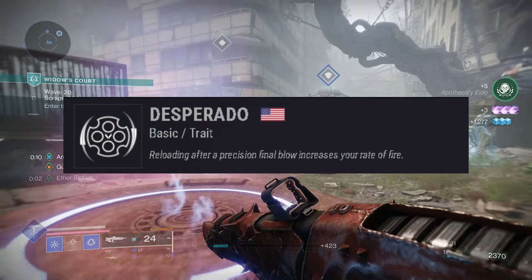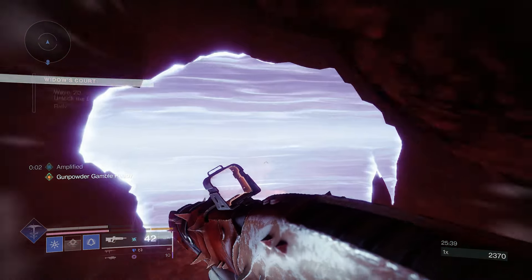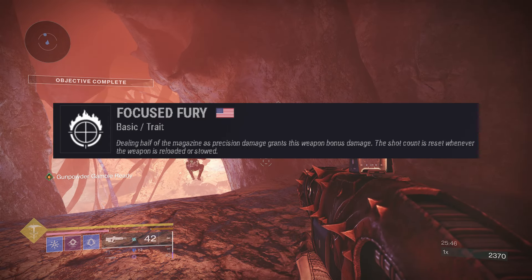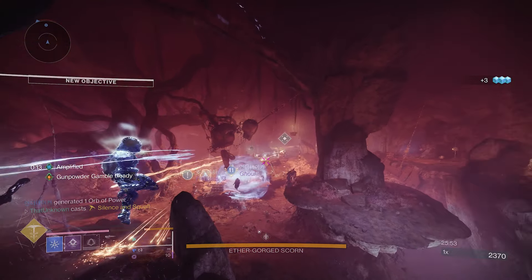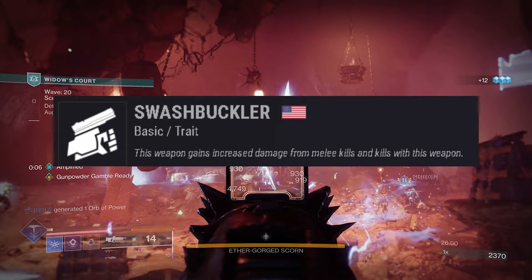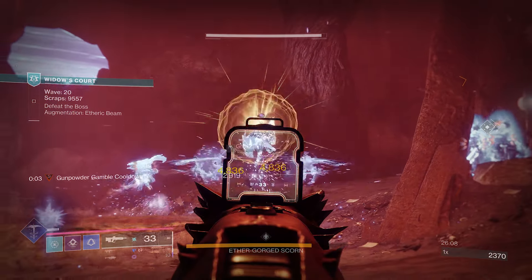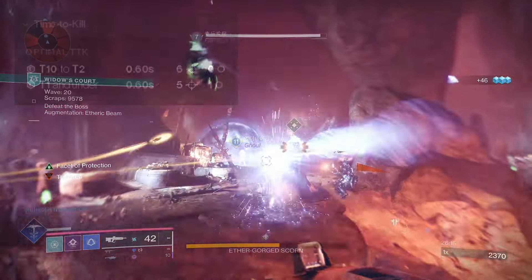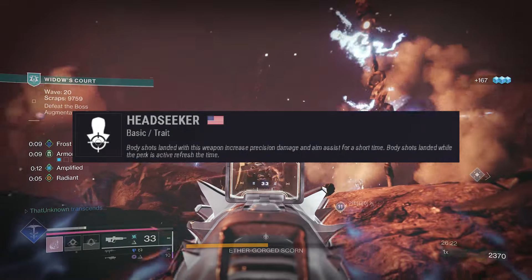Next is Desperado, which decreases TTK from 0.93 to 0.73 — quite a big drop once you get Desperado going. After that we have Focus Fury, which is just okay in PvE — I'd take Onslaught over Focus Fury if you're looking for a damage perk. Then there's Swashbuckler, and this is going to be the MVP of this weapon. With just one stack of Swashbuckler you drop your TTK from 0.93 to 0.60 — even bigger than Desperado — so if you're looking to get the most damage in PvP, Swashbuckler is it.